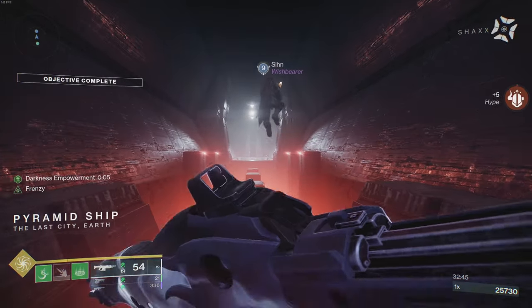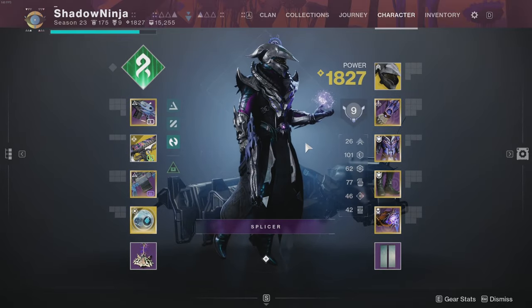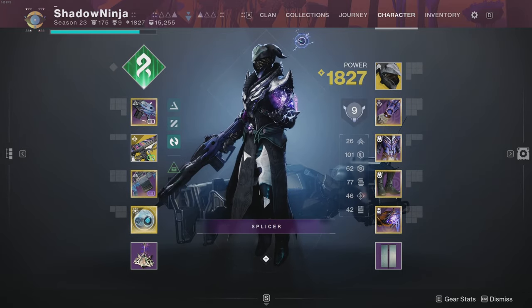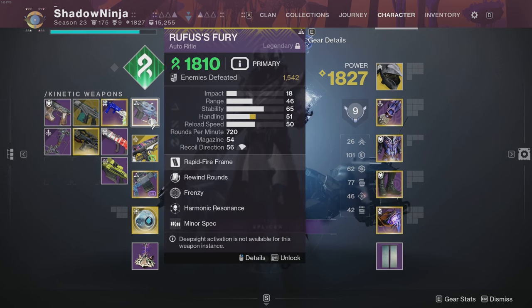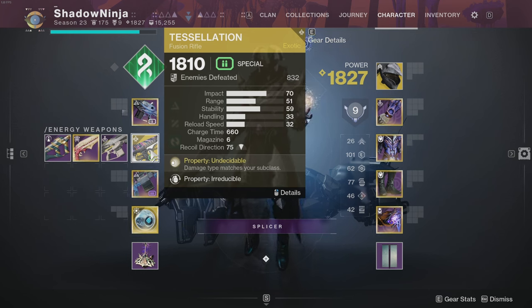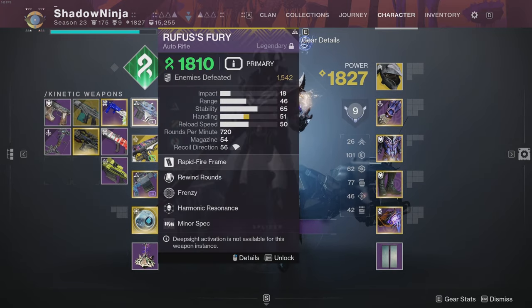Let's jump into the exact build. For the loadout, we are rocking a complete Strand setup. The kinetic slot is Rufus' Fury with Rewind Rounds and Frenzy — an incredible auto rifle from Root of Nightmares, highly recommended. We're using Tessellation, a pre-order bonus for The Final Shape, which converts energy type to match your subclass and increases your grenade energy on kills — important since you're using the grapple hook melee. And we're using Circular Logic, my favorite LMG, which is Strand — three Strand weapons unloading weaken and unraveling rounds.